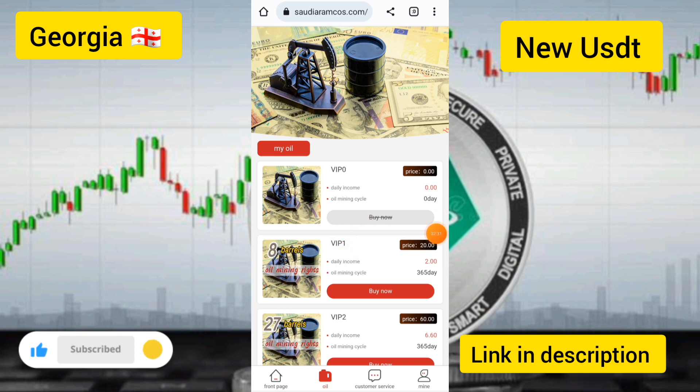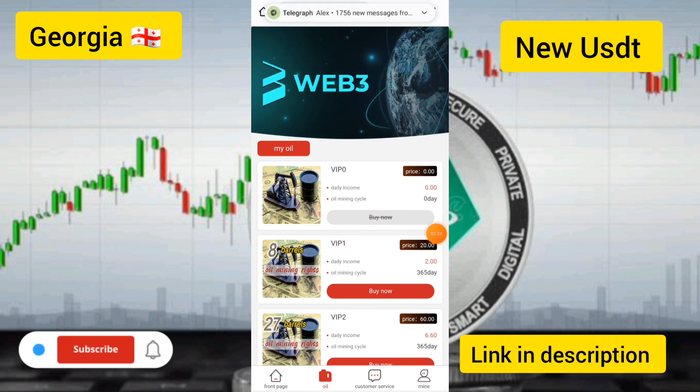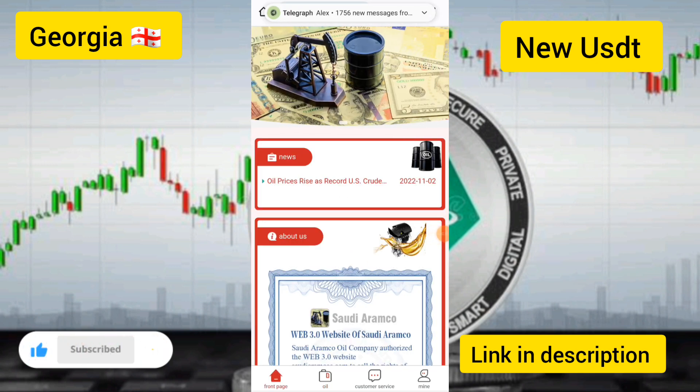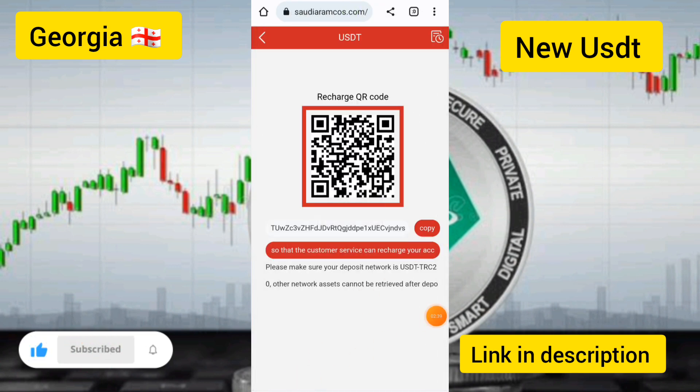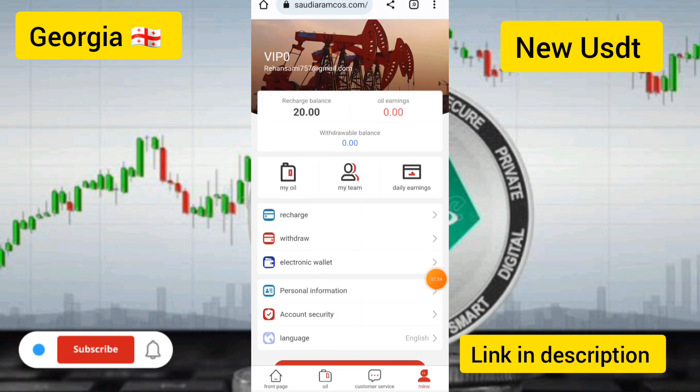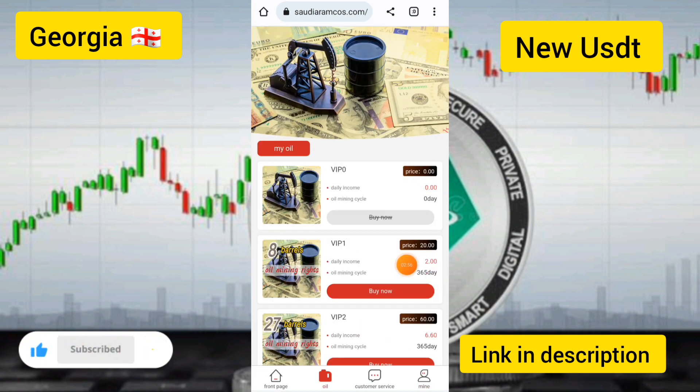I will show you how to withdraw and how to recharge on this site. Go to the recharge option and copy the wallet address. This address is TRC20 based — send your USDT here. You need to send 20 USDT to activate VIP one, which costs 20 USDT.